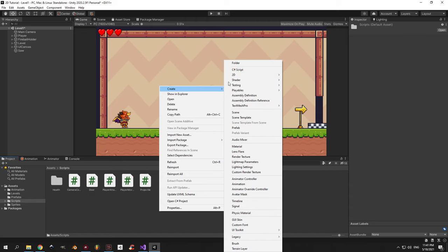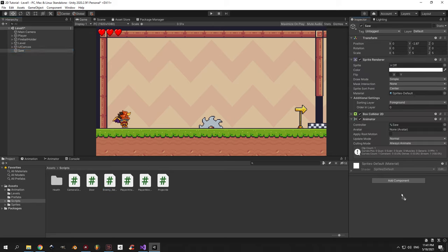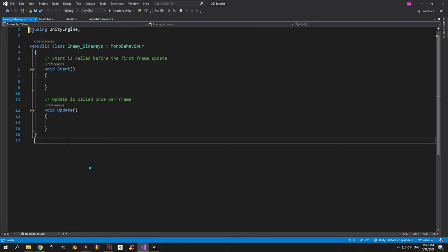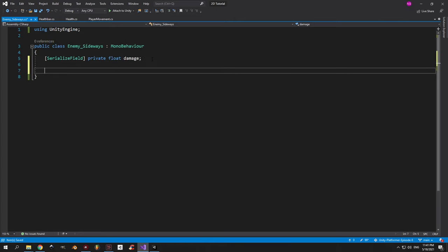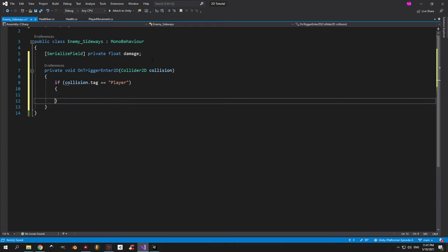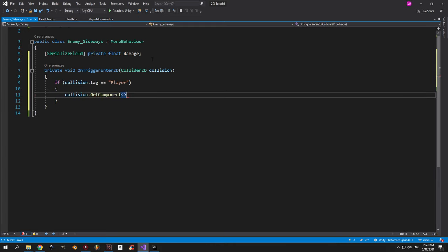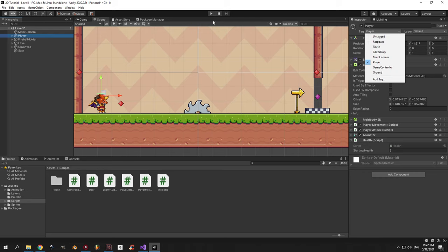Go into the scripts folder and create a new script called enemy underscore sideways, since it will move from side to side. Assign it to the saw object and open it. The first thing we need is a private serialized float called damage. Next we'll add an onTriggerEnter2D method to detect collisions with the player. Inside it, check if the collision tag equals player — if it does, grab the health component and use the take damage method to reduce the player's health by the enemy's damage. Back in Unity, make sure the player has the player tag and set the saw's damage from 0 to 1.